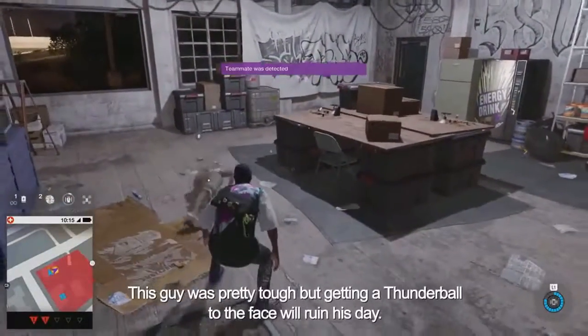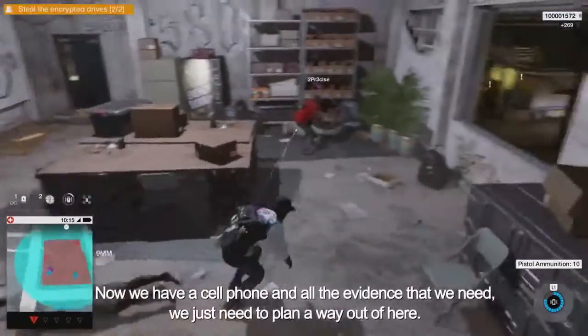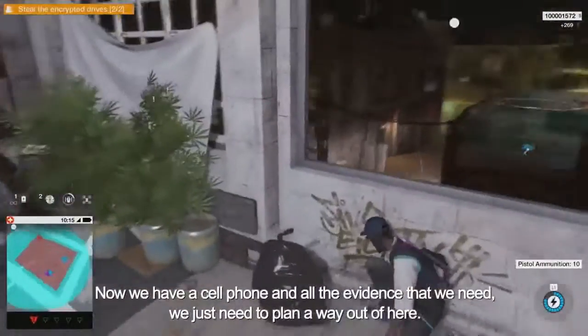Our jumper has another feature too — it can launch foul-mouthed taunts and make people angry. Now's our chance: the gang leaders are distracted, so let's rush to the room. This guy was pretty tough, but getting a thunderball to the face will ruin his day. Now we have his cell phone and all the evidence that we need. We just need to plan a way out of here.